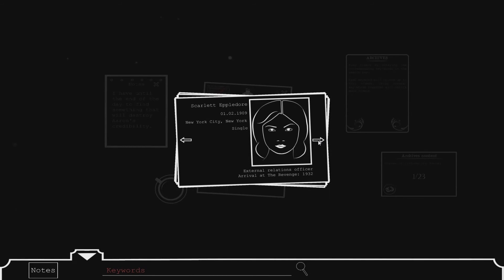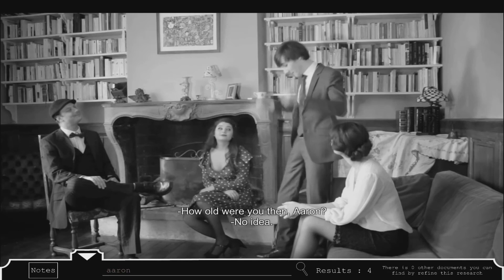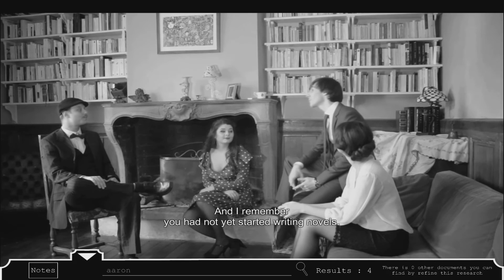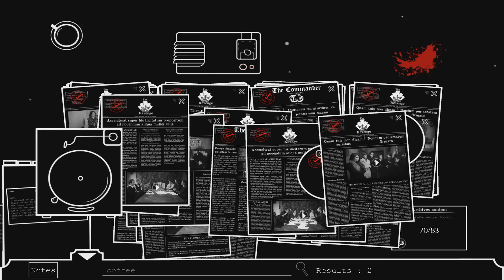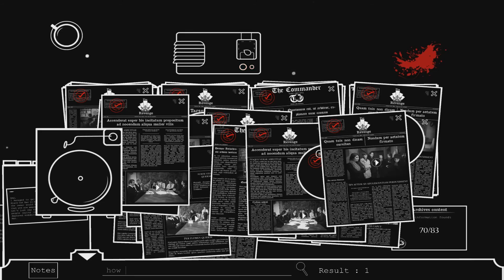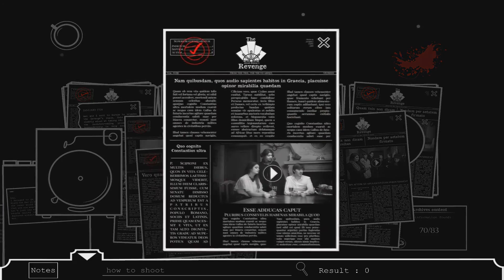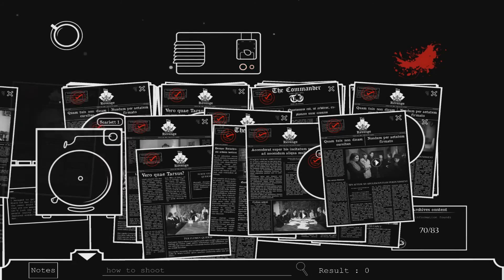Scarlet Eppeldor, external relations officer for The Revenge, along with her co-worker Amy, begin their search to find just what Aaron's been up to. It's somewhat difficult to talk about How to Shoot a Criminal without running the risk of spoiling parts of the game, since it's a very story-driven game. While any and all information is scattered amongst articles, memories, notes, and interviews throughout the game, it can be difficult to discern what's important and what isn't.